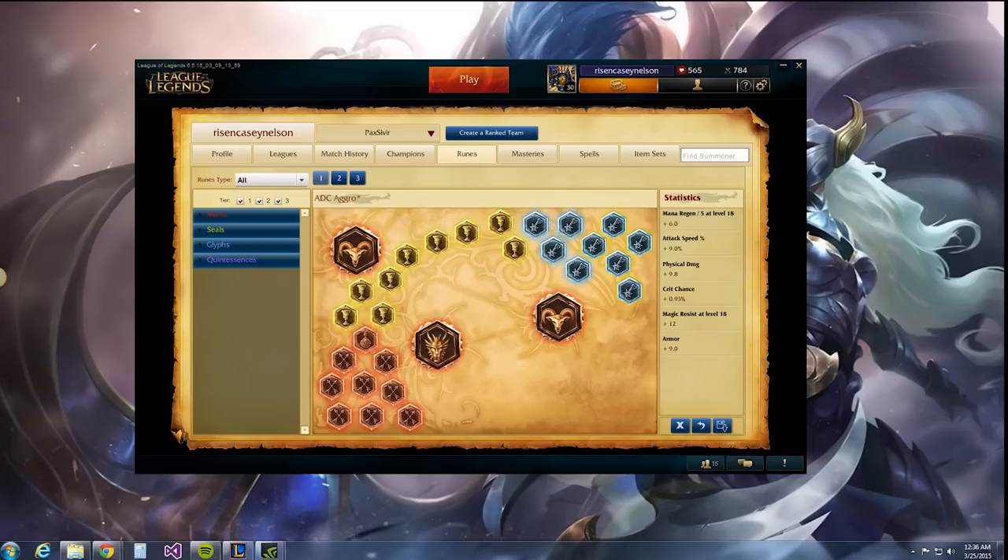Hey everybody, welcome to season 5. With every new season I want to make sure that my runes, masteries, and summoner spells are up to par. So I'm going to go over the core selections that I've chosen for ADC so that you have a good starting point, or if you just want a straight copy, feel free to. I've used this all the way up to diamond level, so hopefully it will help you. I know it can be very confusing, so let's get right into it.